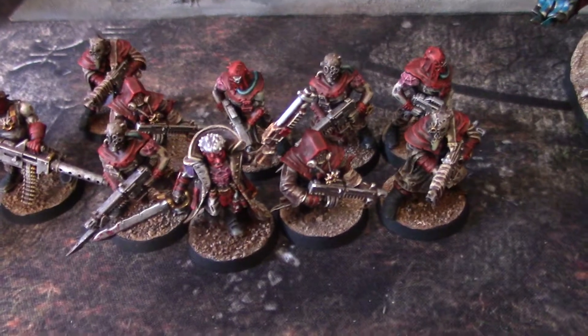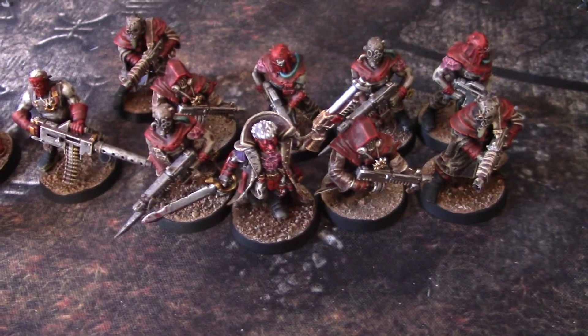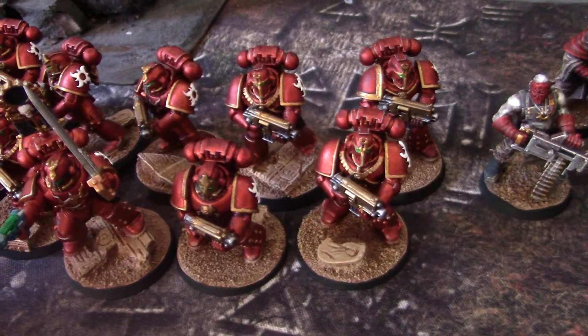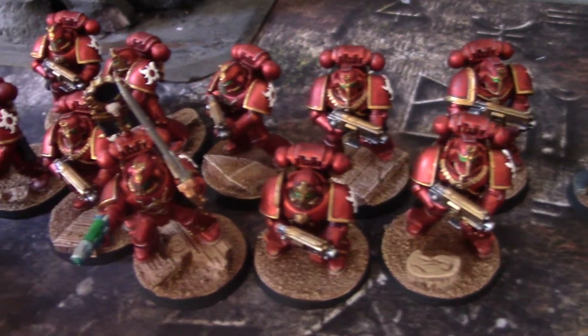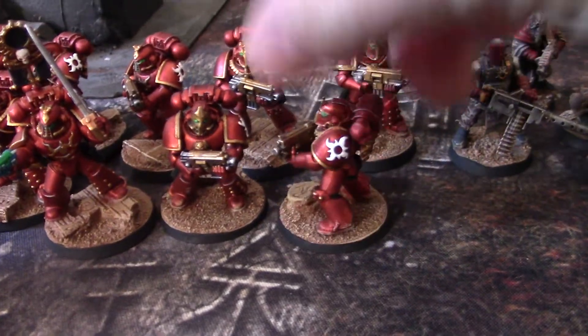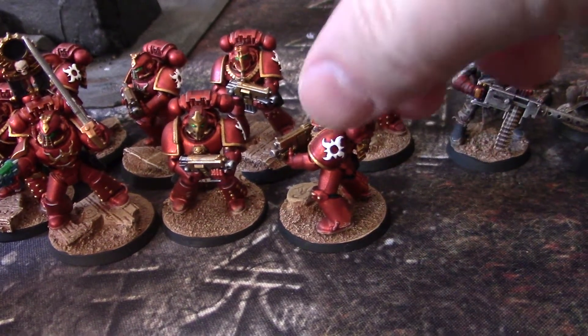We have a Forge Fiend here, 10 cultists still tied in with the red there, and then this gorgeous, luscious, lick-a-cherry red armor that they have for the pre-Heresy type thing. And they've got these things emblazoned on them — that symbol.